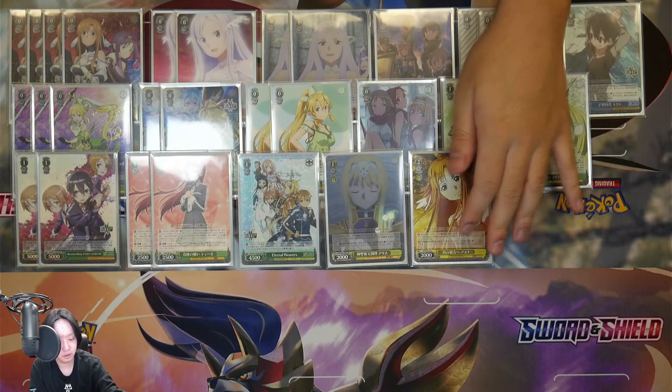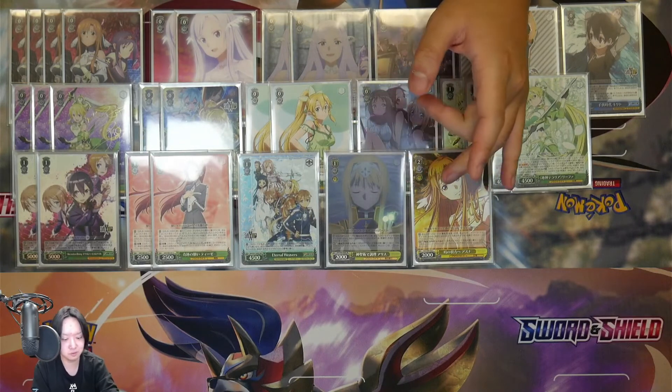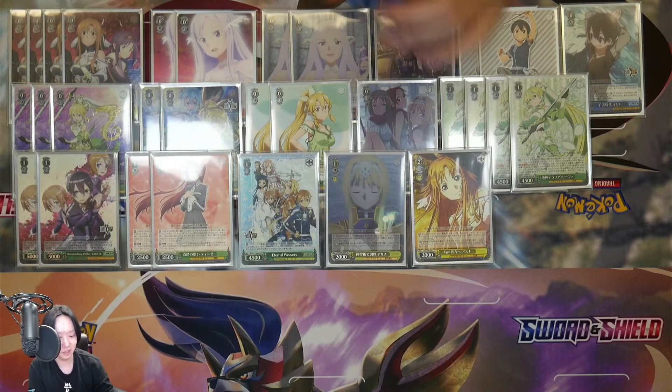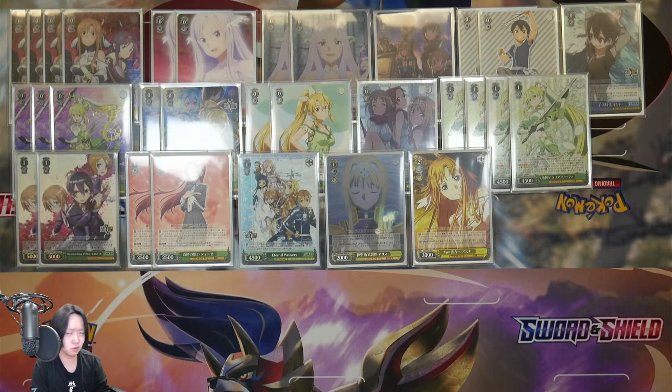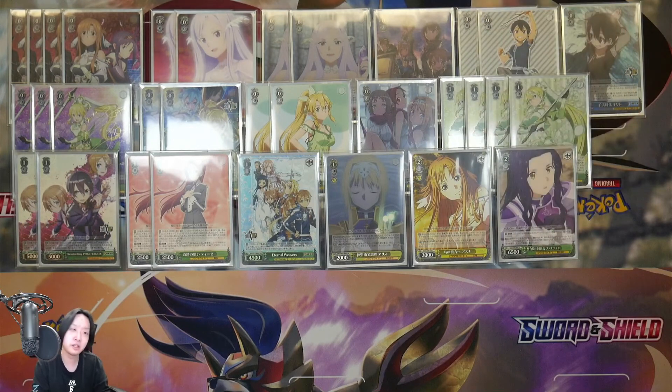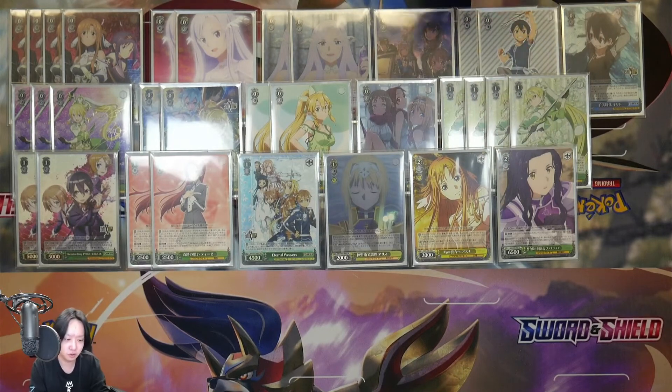On level two, one copy of a 3/5 counter. I'm a big fan of 3/5 counters — they make your characters bigger than your opponent anticipates. The extra 1k power is actually a lot because the game is designed in a way where powers interline such that 1k extra is very disruptive for a lot of game plans, especially when you're ahead with your early plays. I used to think 3/5 counters were generic and vanilla-y, but I've come to realize that level-two 3/5 counters are really good. One copy of 2k support — it refunds the stock so it's free, and it's usually just for matchups where I want my early plays to have that extra 2k pump.